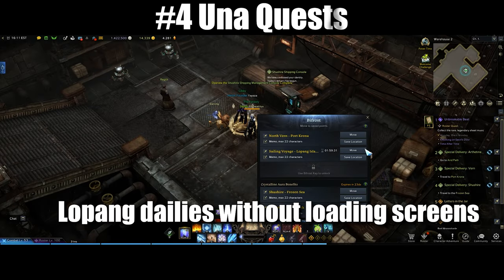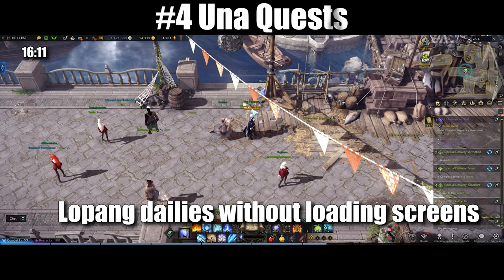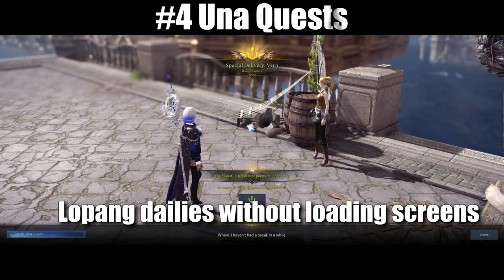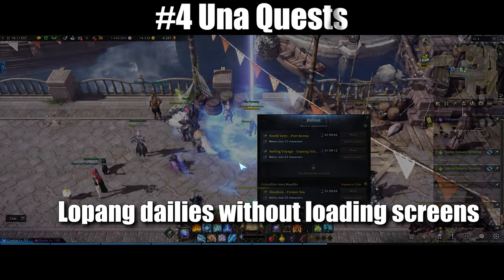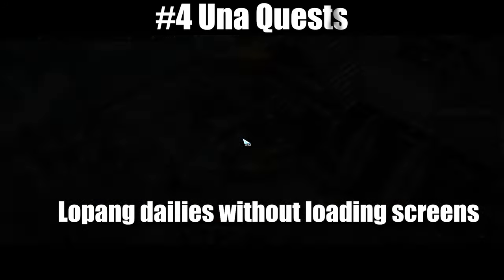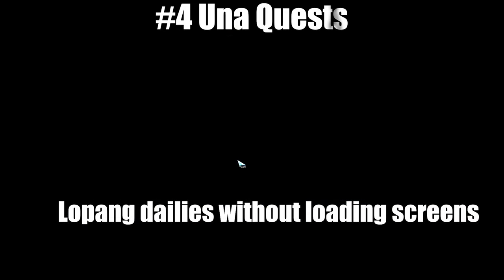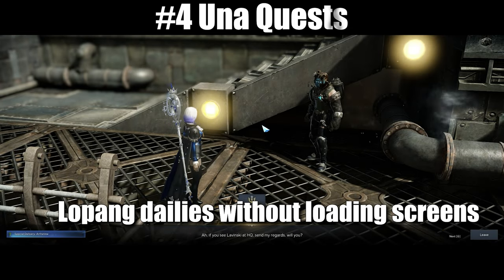For number 4, you have your Una quests. For Una dailies, the main choice for silver will be the low-paying dailies on your tier 3 alts. At tier 2 they aren't bad, but the silver is scaled off item level. So I'll run my silver dailies on tier 3 alts and do as many reputations as I can on my tier 2 characters. The best way to do this is to set up a Bifrost at Lopang Island, Chushire, Verne, and Arthetine. These give the most silver because they're the furthest away, but you're using the Bifrost so this doesn't matter. You can do all three of these in less than five minutes.